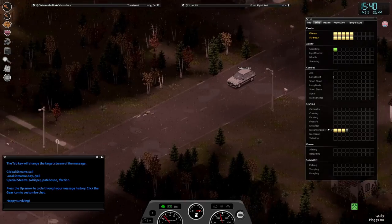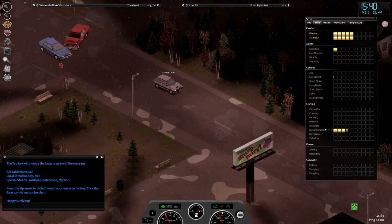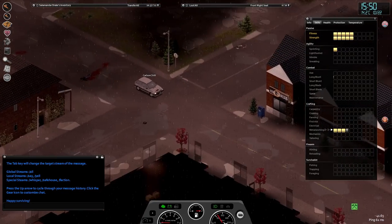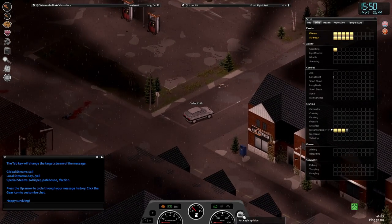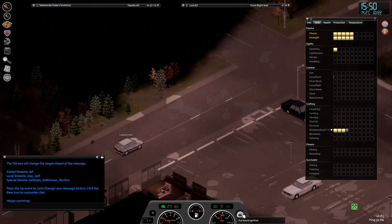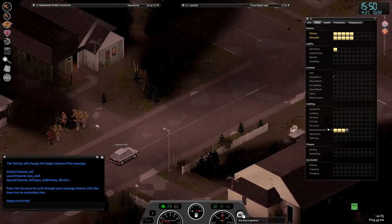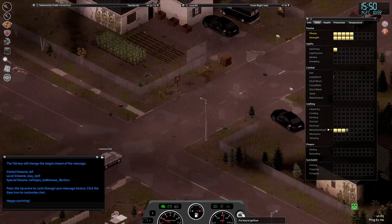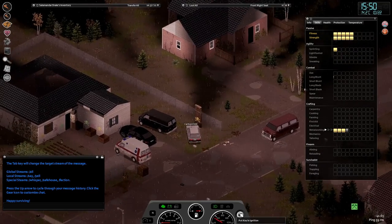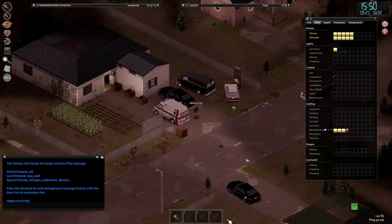I'm just going to take a reccy around a little bit. I know that there are some zombies around here. We've still got petrol — there's a petrol station. Why does the car keep doing that? I think one day that's going to cause me a big problem. We probably need to start stripping this car and thinking about either fixing it or turning it into parts for another car. That's the van I was driving.